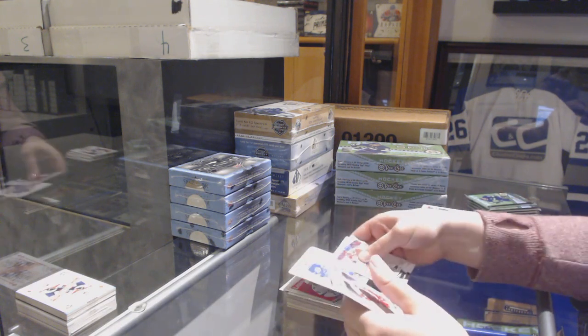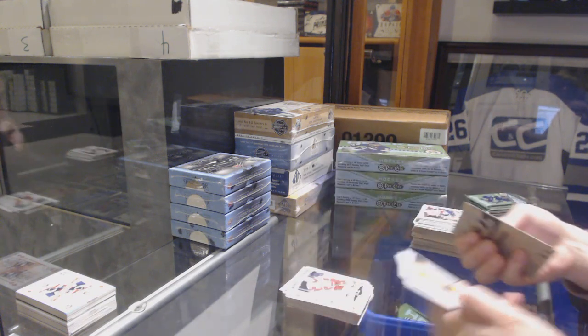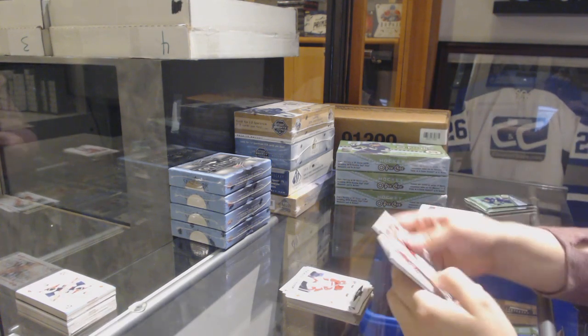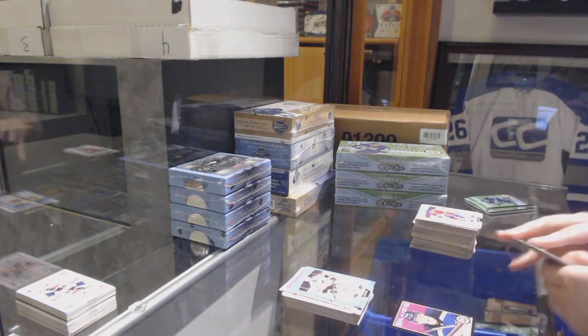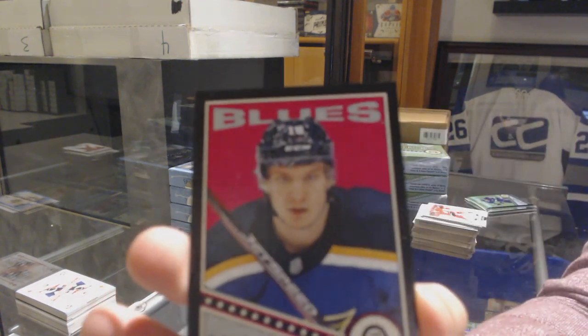Retro of Braydon Coburn for the Lightning, Kucherov playing card for the Lightning, marquee rookie for the Red Wings of Taro Hirose. Retro of Mathieu Joseph for the Lightning, blue of Bryan Rust for the Pittsburgh Penguins, and a black border, number to 100, of Robert Thomas for the Blues.